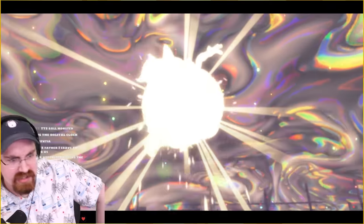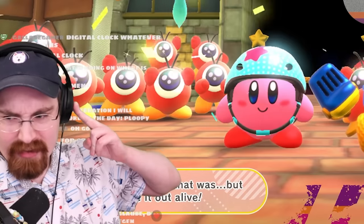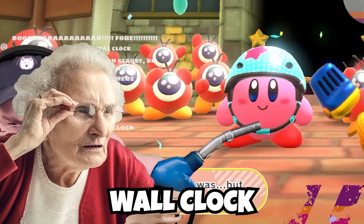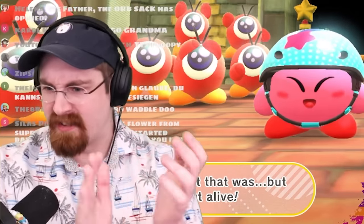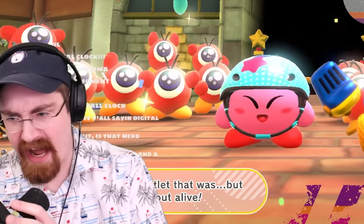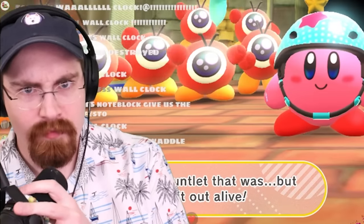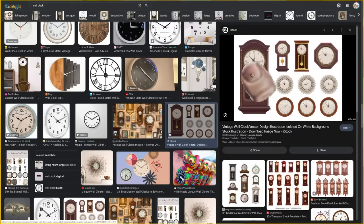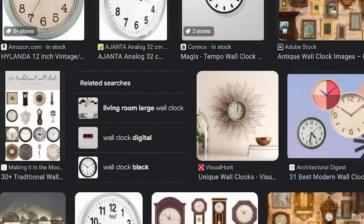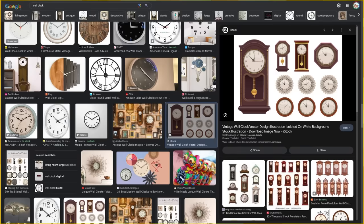Grandma, congratulations. We killed everybody. What do you have to say for yourself? My friend, this is a wall clock. Wall clock moment! That's right, Grandma! What does W stand for, chat? Wall clock. All right, Grandma. Now, what is this image? I think that's a W — also known as a big dub. That's right, Grandma. Don't you ever forget it. I think that's a big dub. I think that's a big dub.